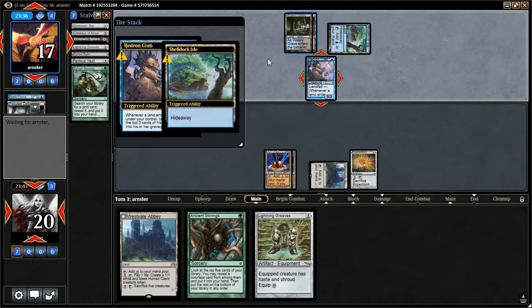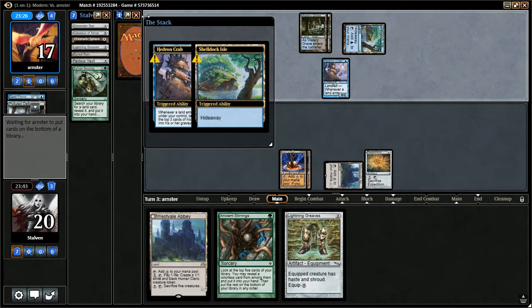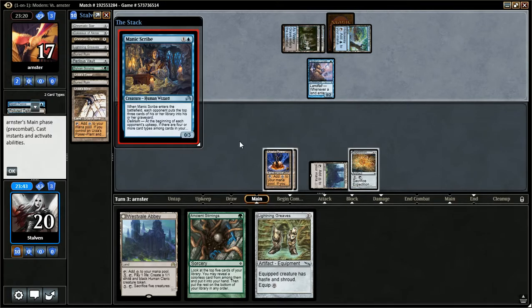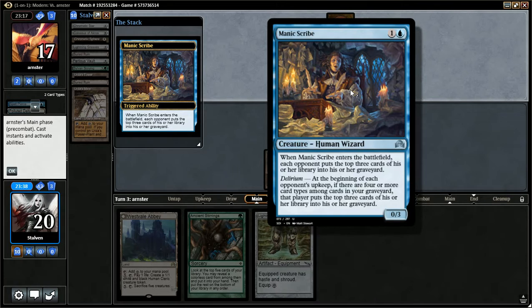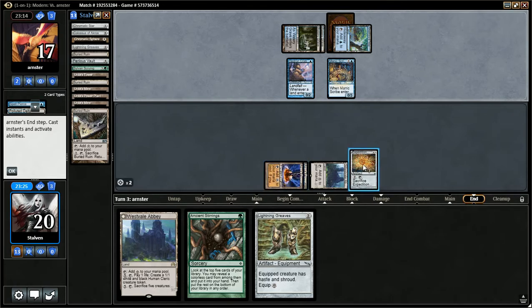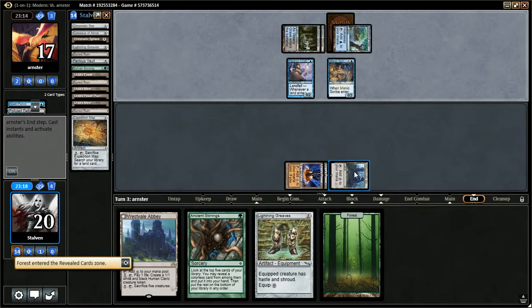Okay, he's doing the Hideaway thing — face down card. He's milling out some pretty good stuff. Manic Scribe: when there's a Battlefield, each opponent puts the top three cards into the Graveyard. At the beginning of each opponent's upkeep, if there are four or more card types in the Graveyard... Okay, so it's definitely hard mill here. Do I want to crack my map? I probably better — it really sucks going for a Forest, nonetheless, but I've got to do what I've got to do.